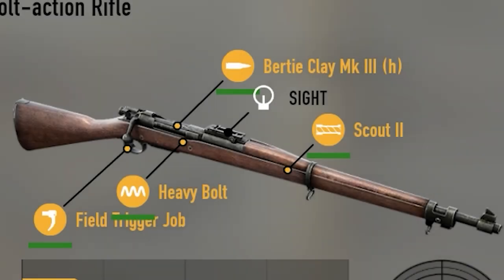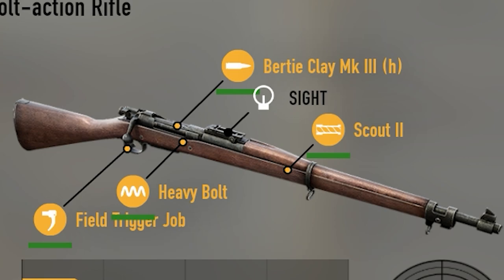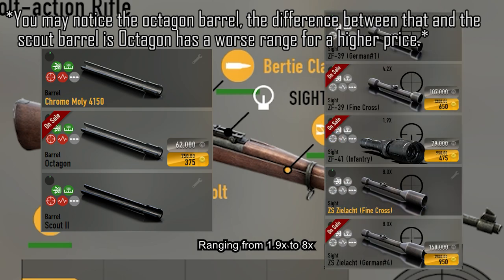Now how about Recons? How different are their bolt-action options compared to infantry? For the Recons, you have the same set of ammo, triggers, internals, but a different set of scopes and barrels. Same as infantry — ammo, heavy bolt, barrel — but as you grind further, you'll get a better chrome-molly barrel and other scopes ranging from 1.9x to 8x.